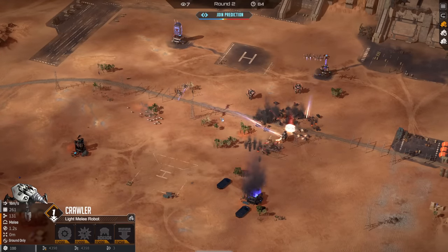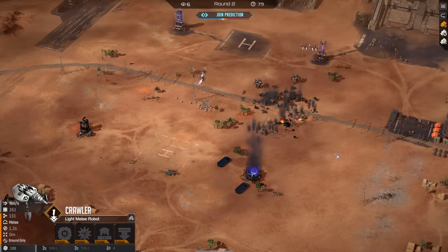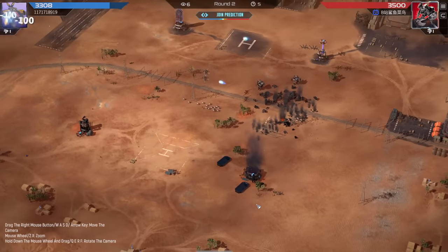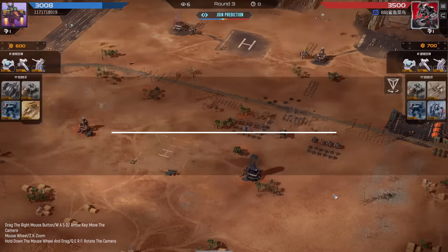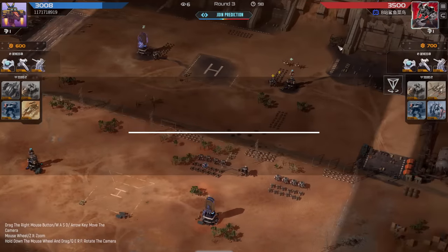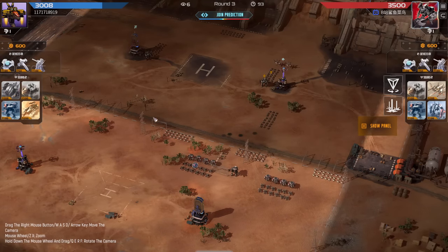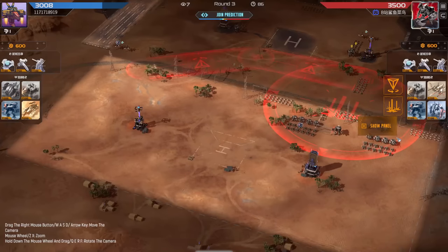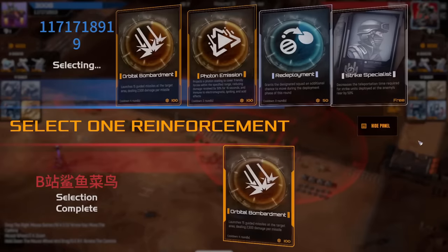That's obviously a downside of going aggressive on one side — you are not set up in a way where you can defend your own towers properly. B-Man knows that. Orbital also really strong against this with all units clumped up, going to take down so much. Mobile beacon Crawlers once again.